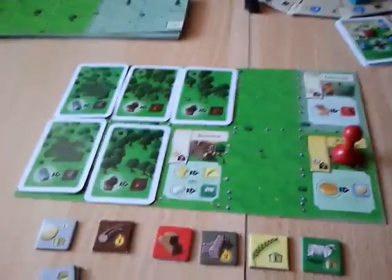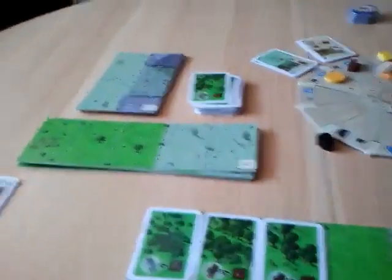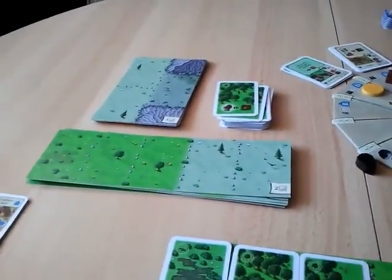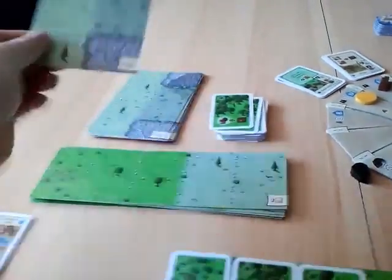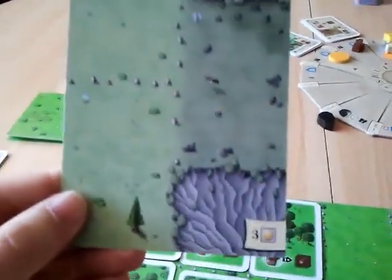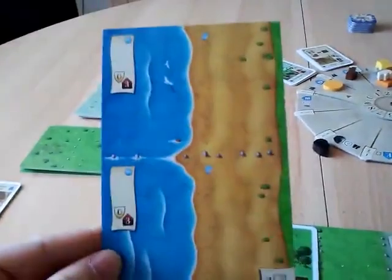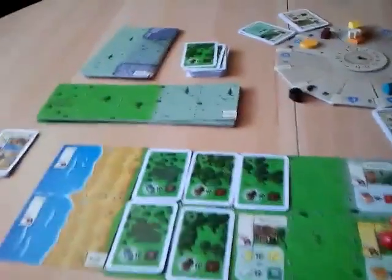As an additional action — which you can take once per turn — we want to buy a new landscape. It costs three coins, which we now have. We want it on the coastal side, so it goes here. We pay the three coins, and we have a second action.